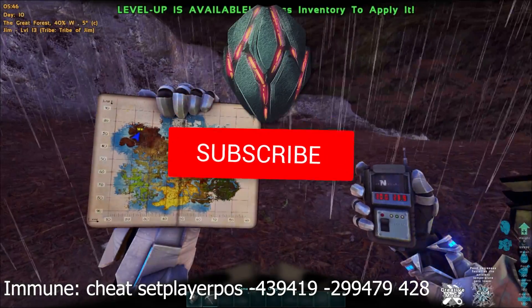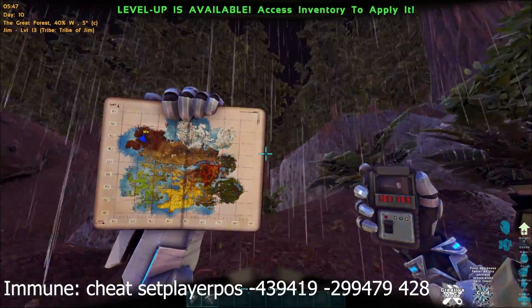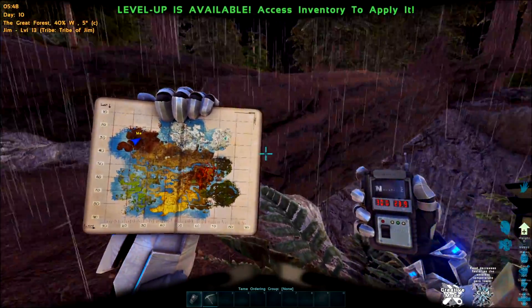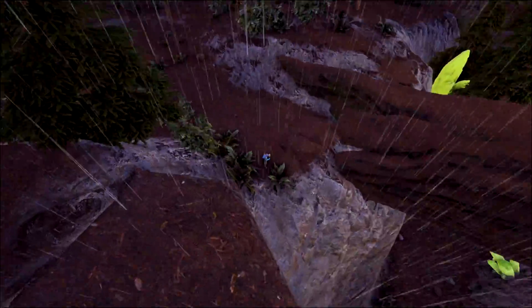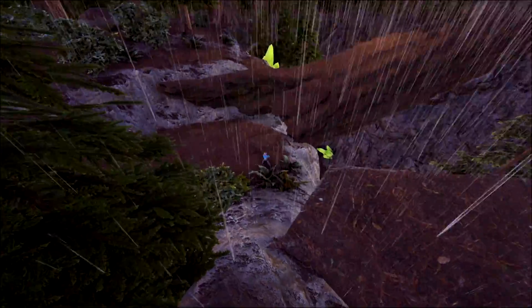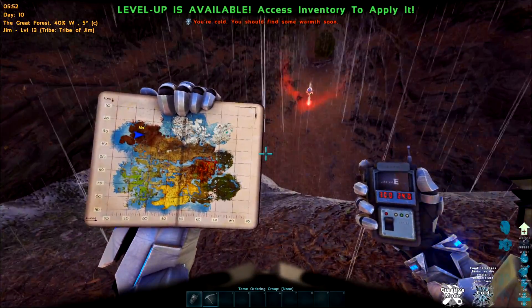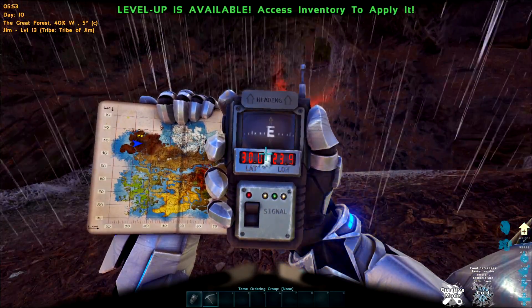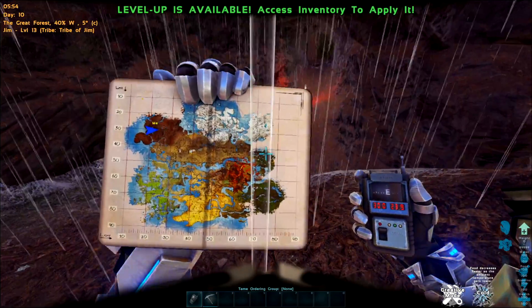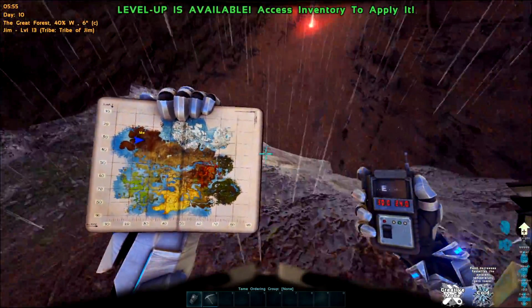Next one is the Artifact of the Immune — we are in the redwoods. There is a log that goes over a little gully, and if you walk down the middle of it you'll see it right there. We are at 30.0 by 23.9 on the map — just look after this little tree.